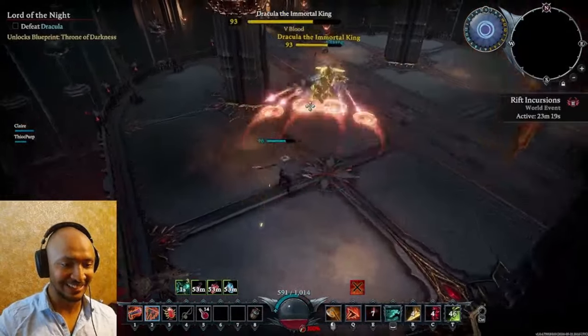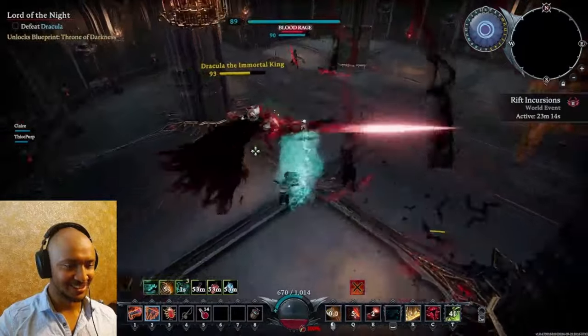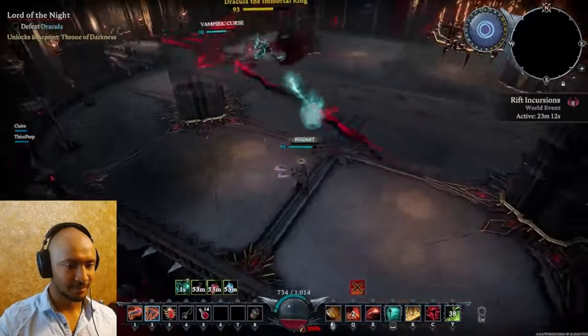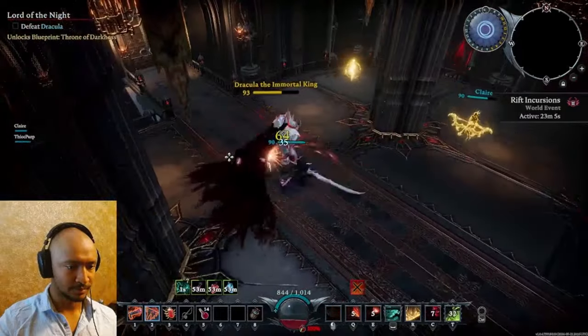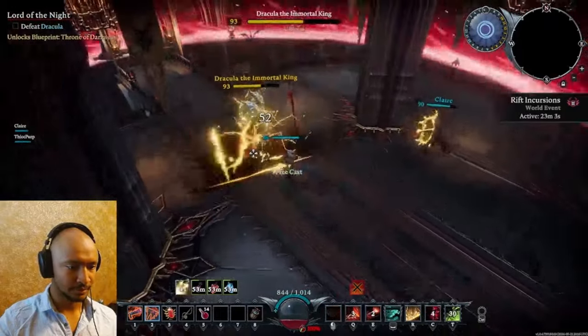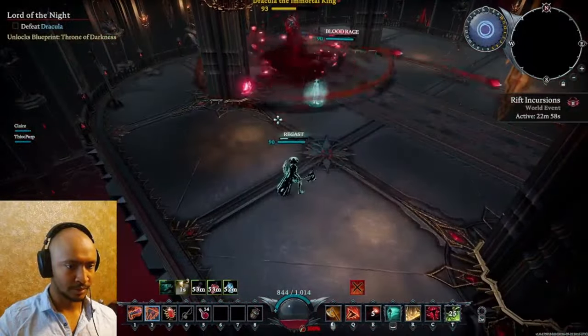You can dodge the vampire curse damage with your veil with very specific timing, or you can dodge it with one of the counters as well, because they turn you immaterial and essentially immune for a certain duration. The gear I'm using in this fight is the chest piece of the Dread Plate armor set, and the legs, boots, and gloves of Dracula's Dread armor set.